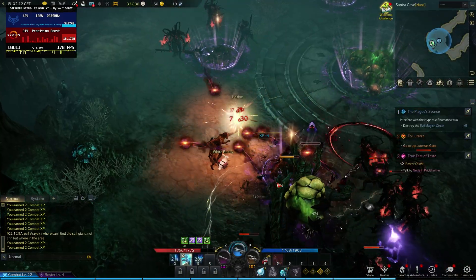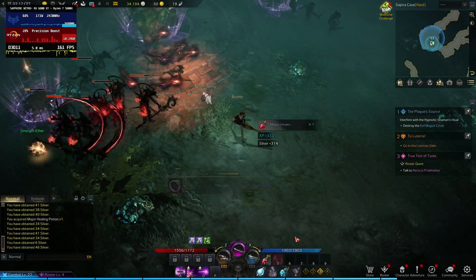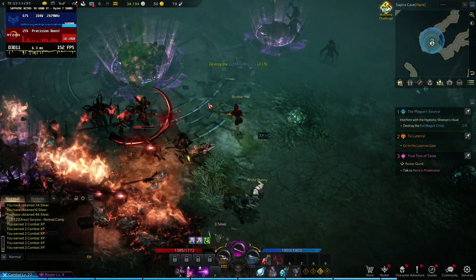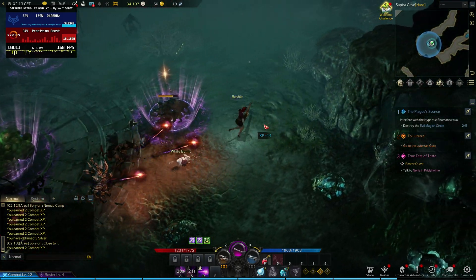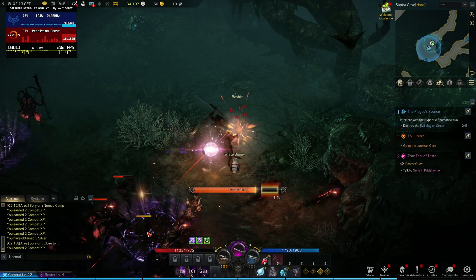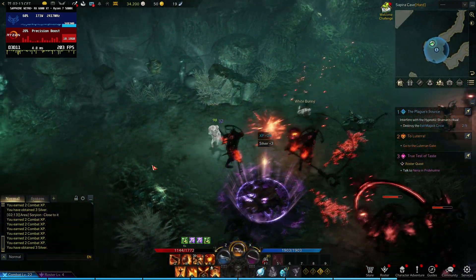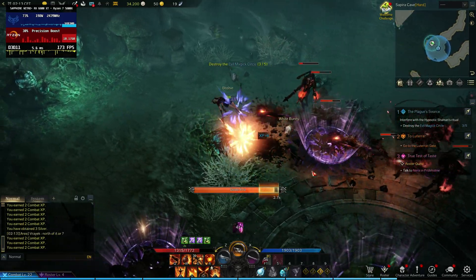Whilst running the game on our Sapphire Nitro Plus RX 6800 XT graphics card alongside the AMD Ryzen 7 5800X, using the maximum in-game settings at a 1440p resolution, we rarely if ever manage to fully saturate our GPU. As a result we see constant stutters that get progressively worse the higher our average framerate is, and it ends up feeling pretty awful.